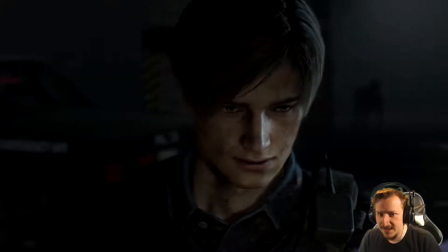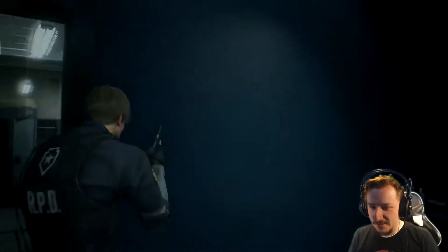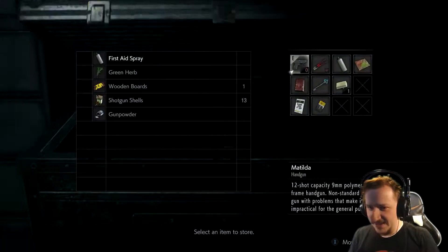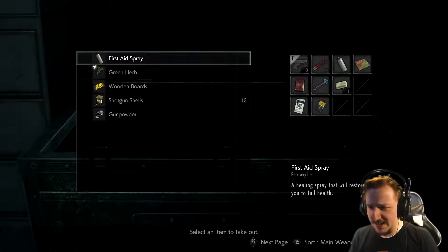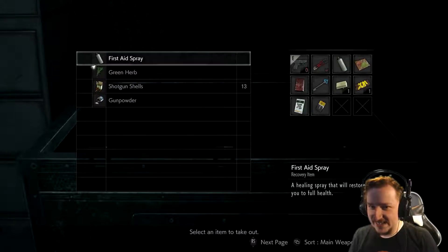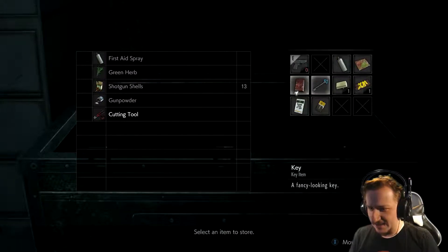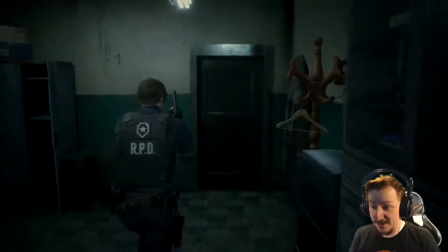Oh no, that's not good. Last time we managed to get our pistol and our knife, and what else did we get? We got a couple other things. We got this spare key and this 9-volt battery, which I'm assuming goes to the C4 upstairs, and a bunch of shotgun shells, but no shotgun.